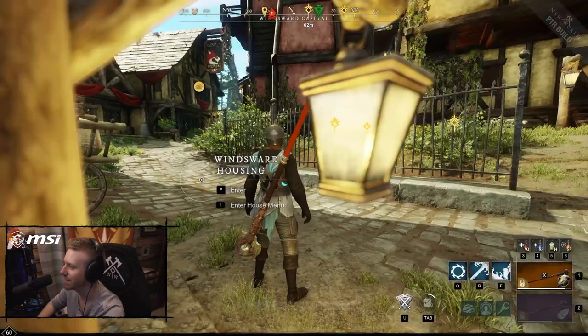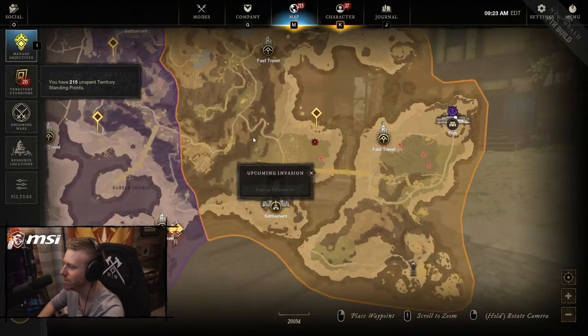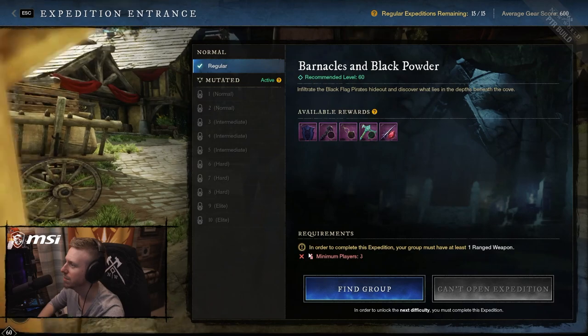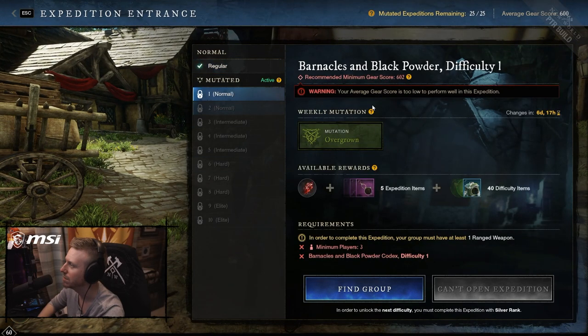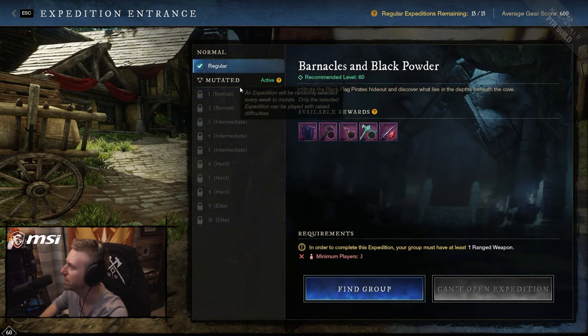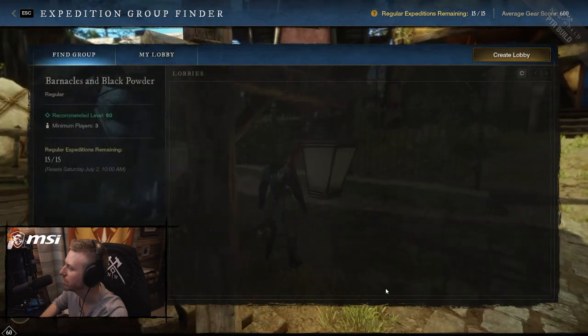You're currently not in a lobby. And then if we try for the new dungeon, Barnacles and Black Powder - 'Can we set mutated? Average gear score too low to perform well in this expedition.' Wait, didn't we do a normal run? Can't open - difficulty has not been unlocked yet. Could have sworn we did a normal run. But do one again, find group.